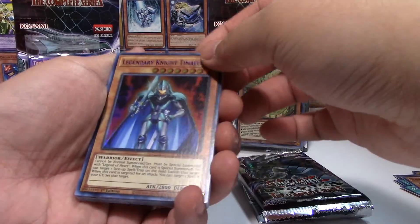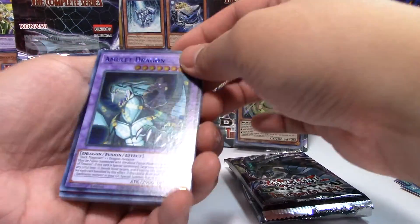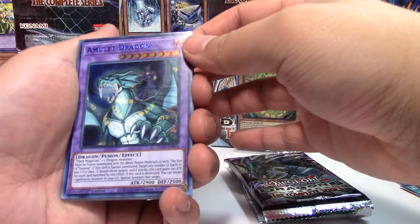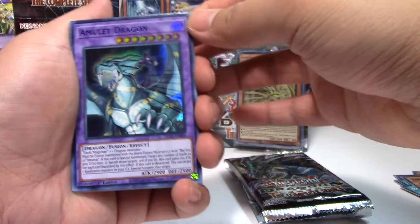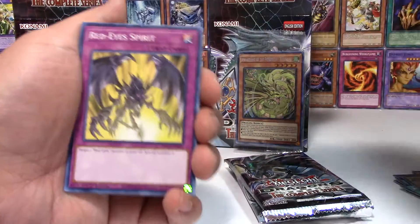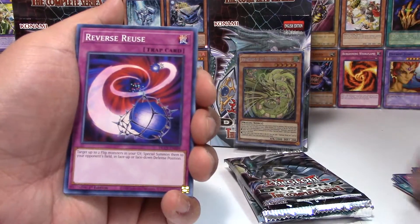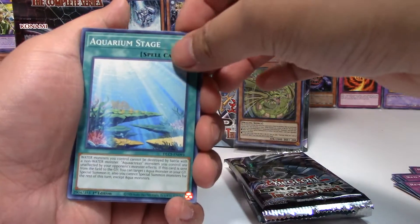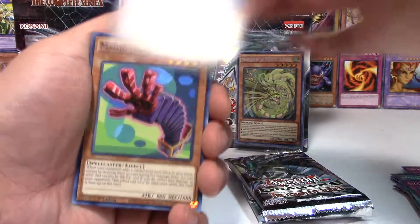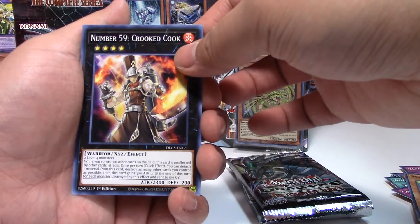Then we have a Blue Legendary Tamaeus. Haven't pulled this one yet — a Blue Amulet Dragon, and Dark Magician Riding... I want to say Tamaeus, could be wrong, please don't hurt me. Red Eyes Spirit, Reverse Reuse, Aquarium Stage, Shadow Impulse, Blackwing Orochi the Squall, Magic Hand, and Number 55... 59.